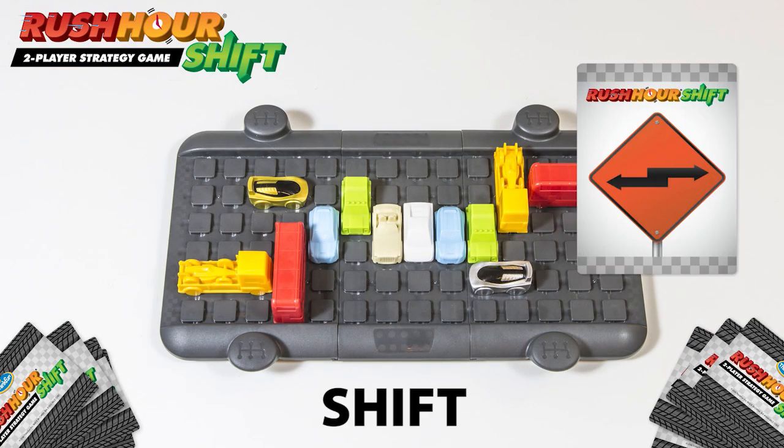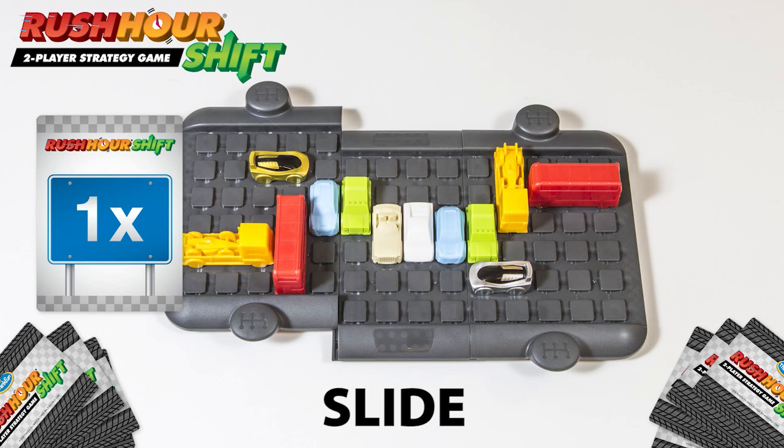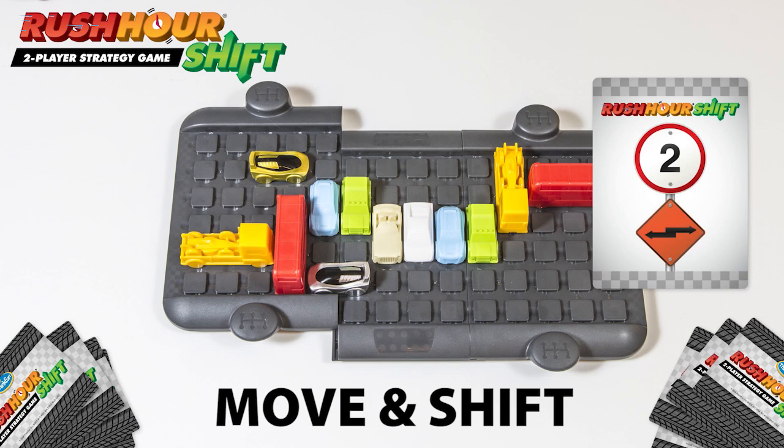The Shift card lets you move the grid any number of rows. The Slide card allows you to move a vehicle any number of spaces as long as nothing is in your way. This card lets you move the vehicles and shift the grid in one turn, like so.